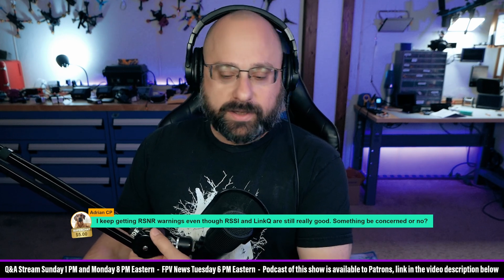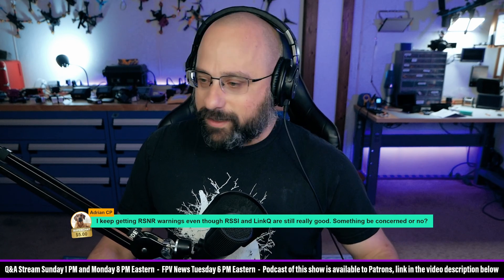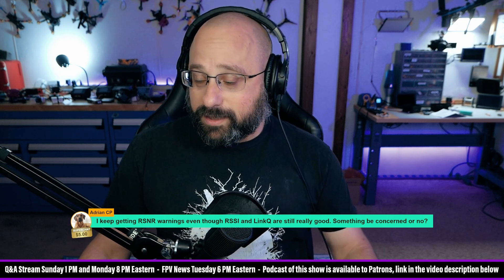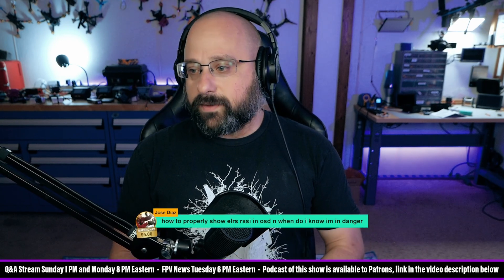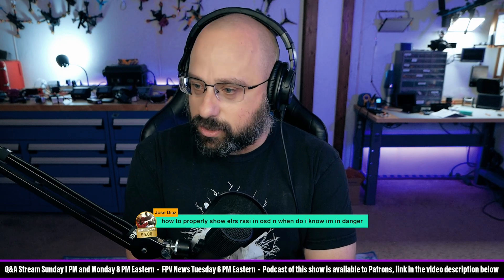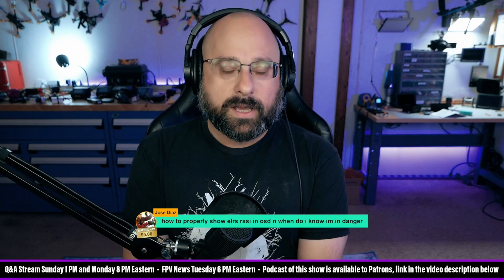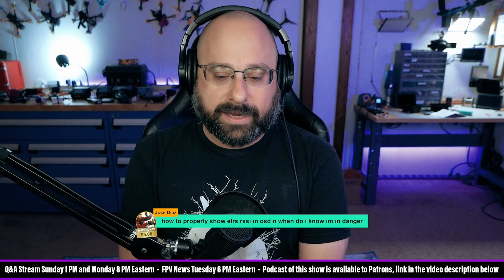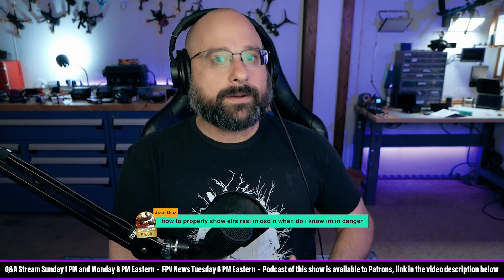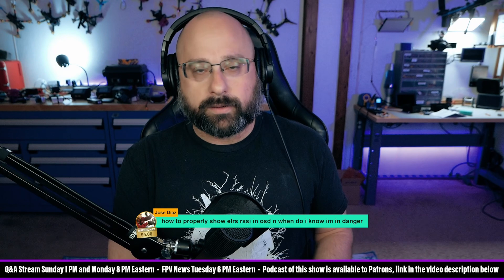That's why I love having Captain Bryce on my live streams — these questions come up fairly often and it's great to get answers. Jose Diaz, thank you for a $5 super chat: how do I properly show ExpressLRS RSSI in OSD, and when do I know I'm in danger? Jose, look first at LQ, not RSSI. When LQ goes below about 90, that's where you should think carefully about flying further away. When LQ goes below about 80, you're at real risk of losing your aircraft.